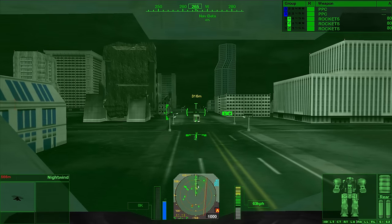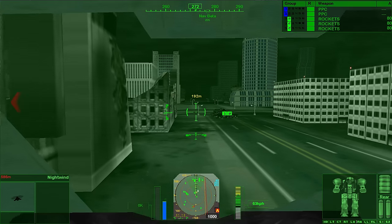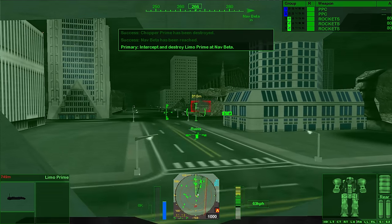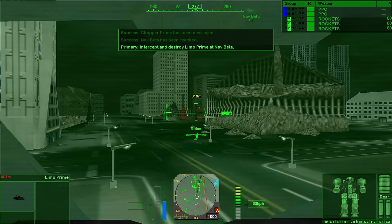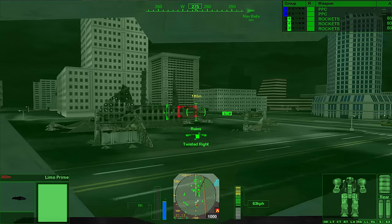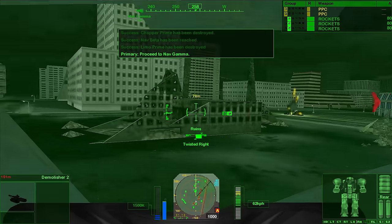There's a bus — hello Bessie! I feel like I could take out these Night Winds and get them off my tail. There's Limo Prime — that should be easy to take out considering it's just a limo. Getting a good line of sight. Looks like a bunch of tanks and vehicles moving — demolishers and such. They're not hostile yet but I'm certain after I pull this trigger they will be. Yep, they're unfriendly — running to Nav Gamma.